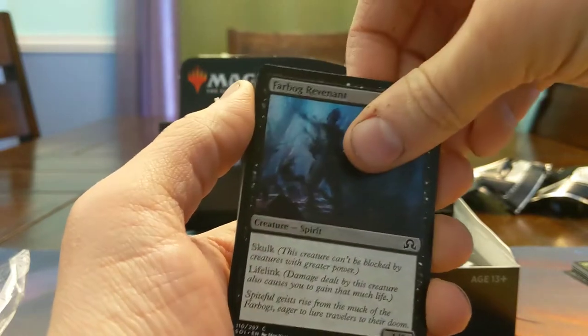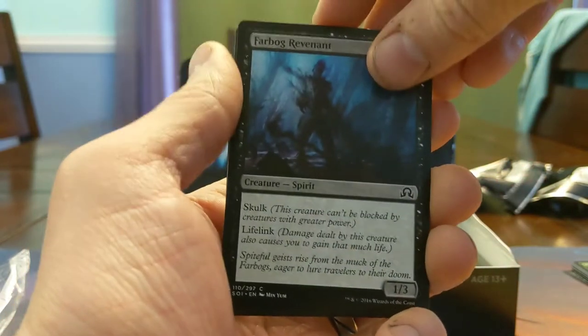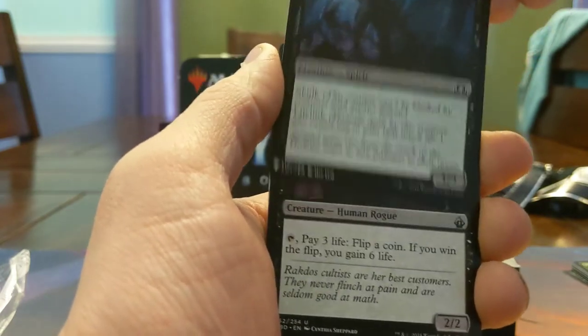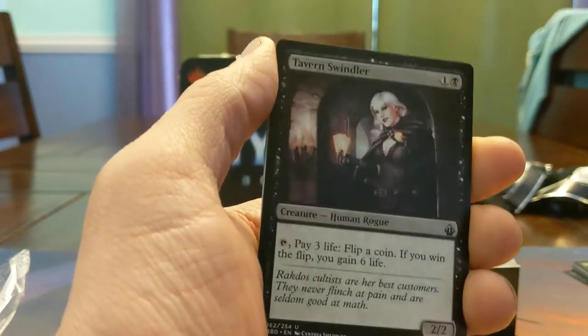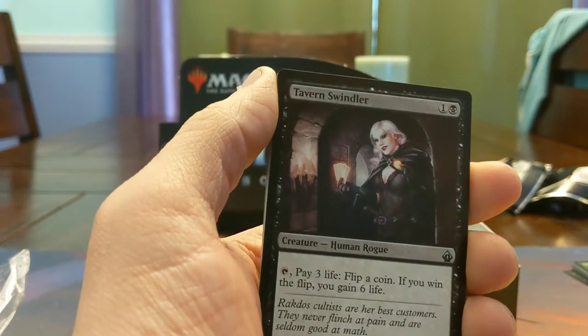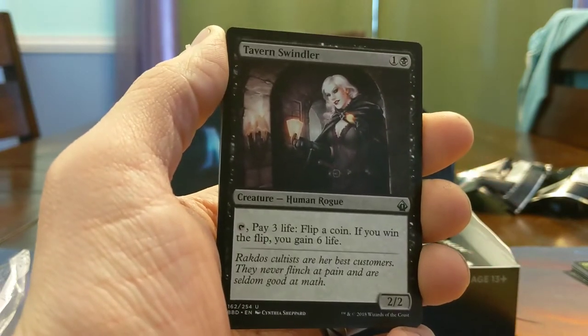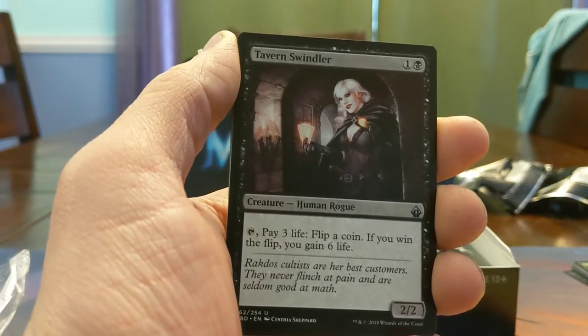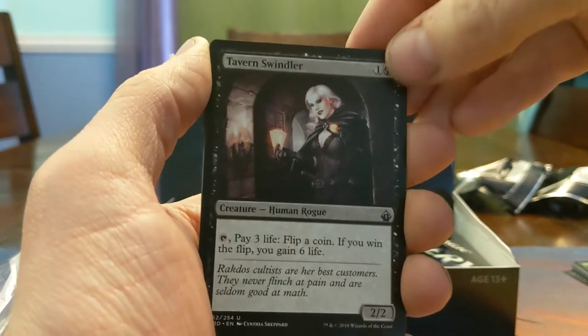Farbog Revenant — Skulk Lifelink. Skulk probably could have done without Skulk — hey look, you have a one power thing so you can only be blocked by one power things, which your opponents probably also have. Tarat Swindler — RNG the game, pay three, flip a coin. I can definitely see this being decent if you're doing coin flippy things, but they're almost always in other colors.